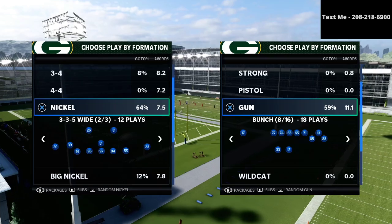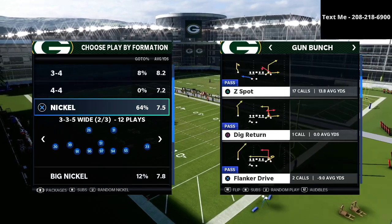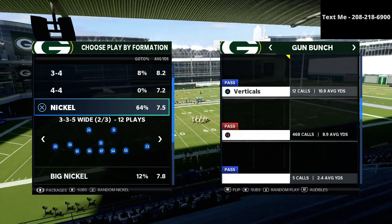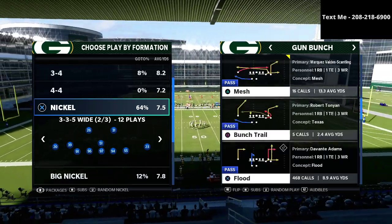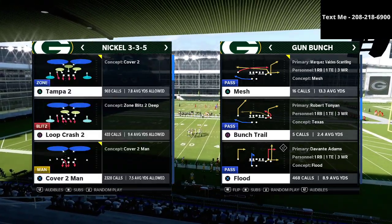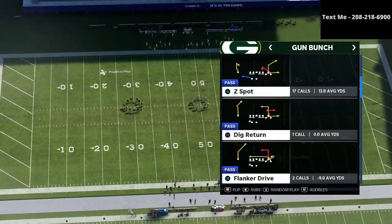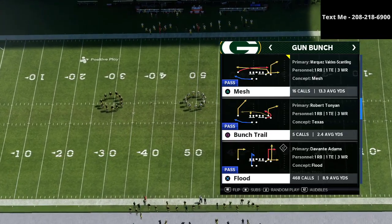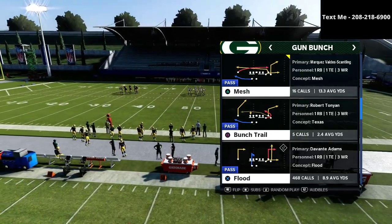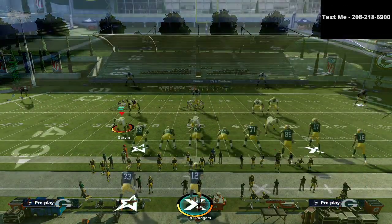Alright guys, so in today's video we're going to be talking about the Gun Bunch and specifically we are going to be digging into the Gun Bunch Trail. Now the Gun Bunch Trail is one of the most underrated passing concepts in the game, because most people will run Flood or Mesh or Z-Spot. Whereas Bunch Trail oftentimes gets a little bit forgotten. I'm going to share with you a nice little combination to make this concept very, very powerful, especially in zone coverage.